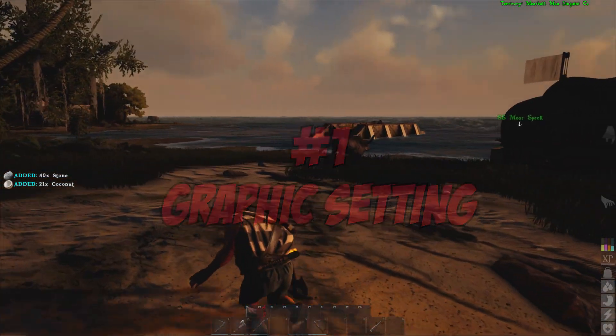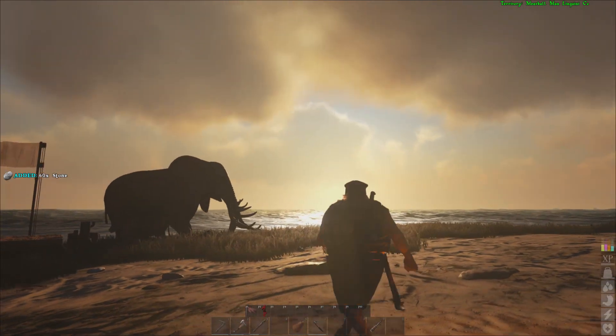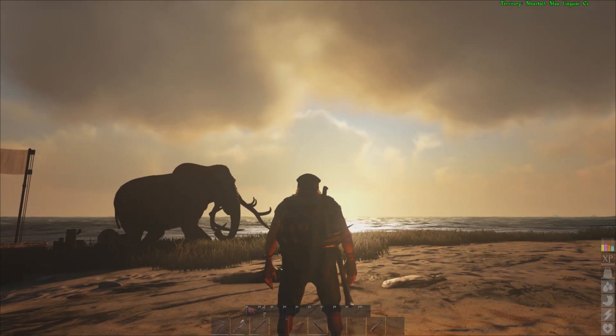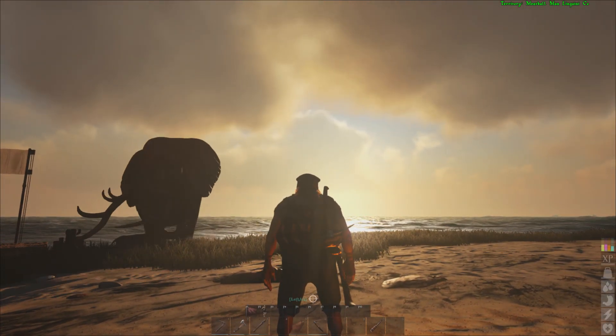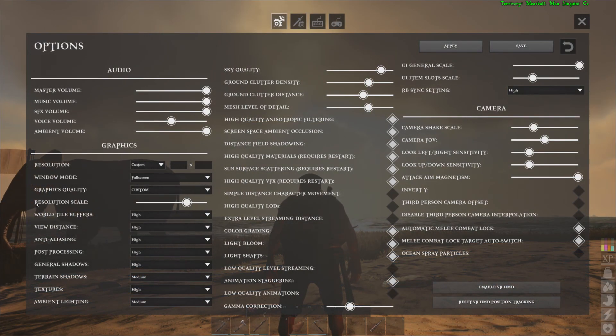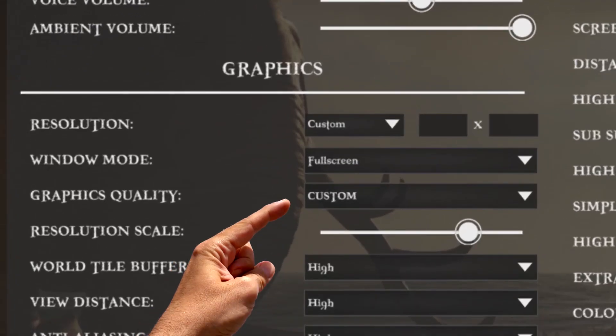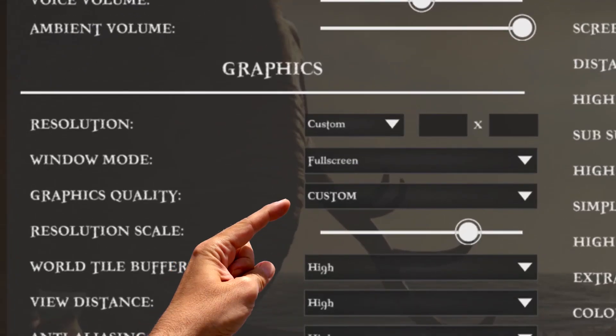Number 1: Graphic settings. Although Atlas is a beautiful game, it can take a beefy rig to run it properly. So when you first load into the game, press the escape key, hit options, and adjust your settings. Here is the resolution scale, because this is the one mainly responsible for your frame rates. Look under the graphic quality tab and it will give you an idea of what setting you can have it on.